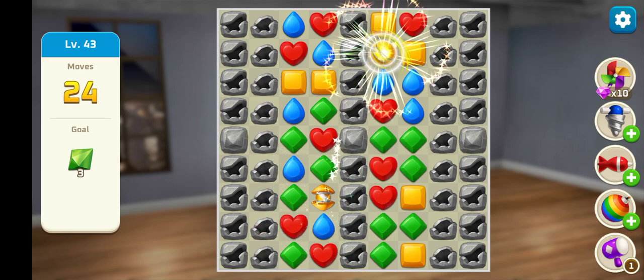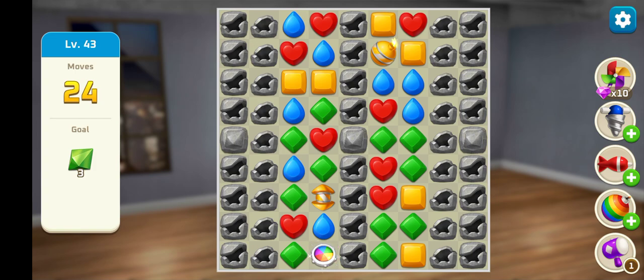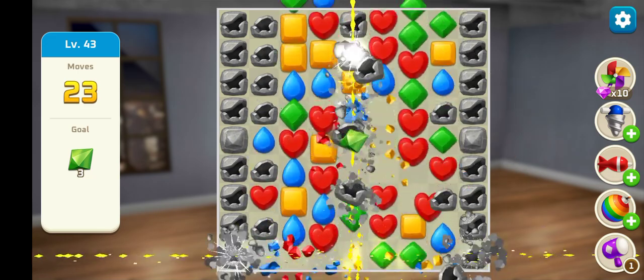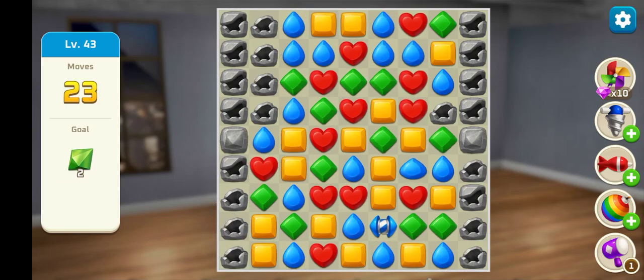We have 24 moves and we need to find three gems which are in three different places, but we don't know where yet. They are here — two are left which are really untouched.